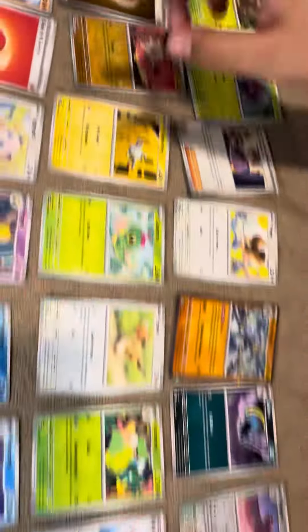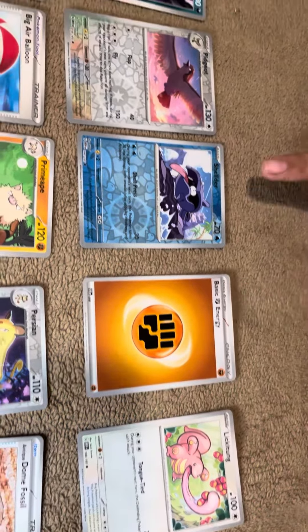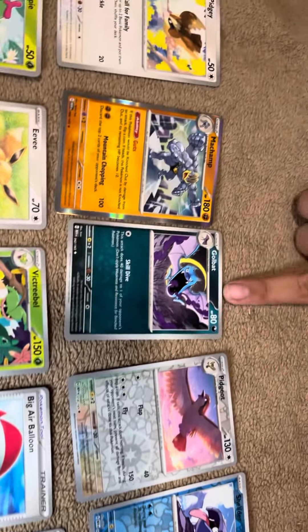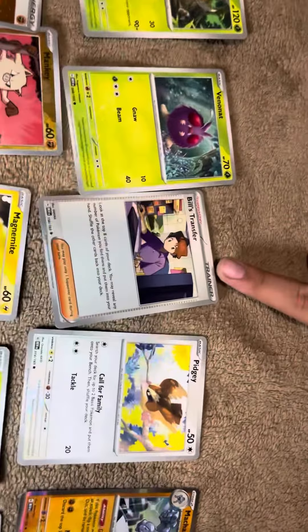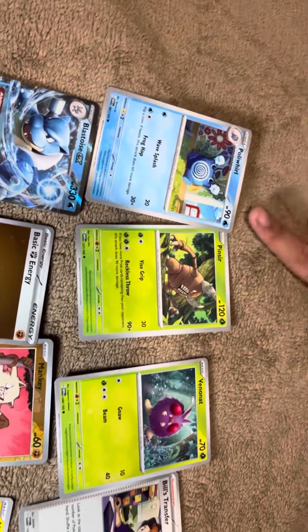In the 4th pack, we got Ligatung, Basic Fighting Energy, Shoulder, Pidgeot, Golbat, Machamp, Pidgey, Bilge Transfersor, Venonaut, Pinsir, and Poliwhirl.